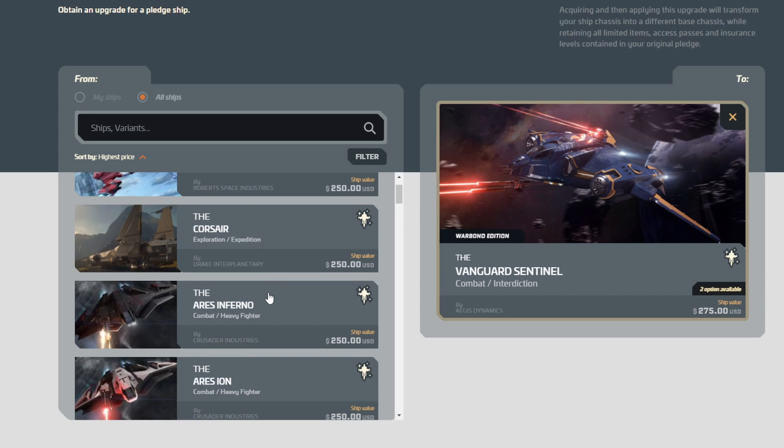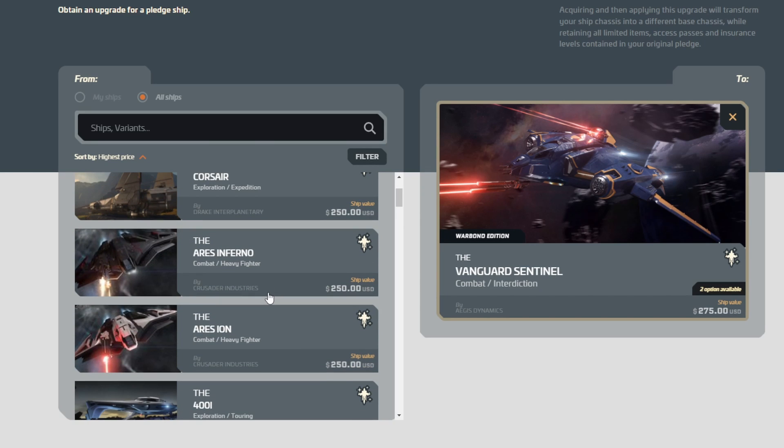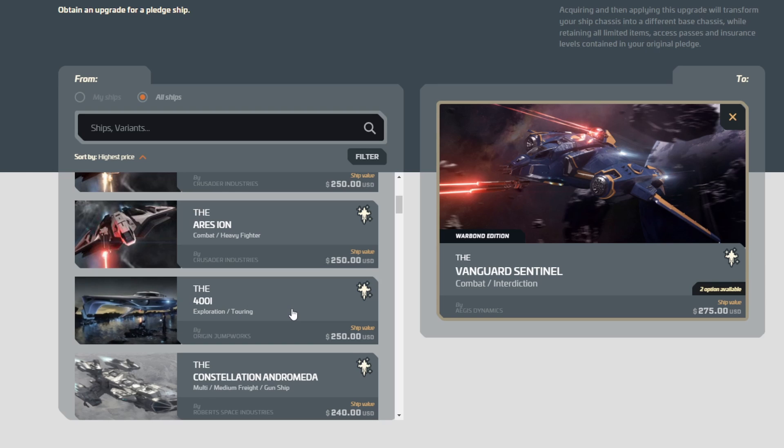Inferno and Ion are the same price as the Corsair, so those would work just as well — neither of them are concepts. And the 400i — well, that makes an even better call, doesn't it.